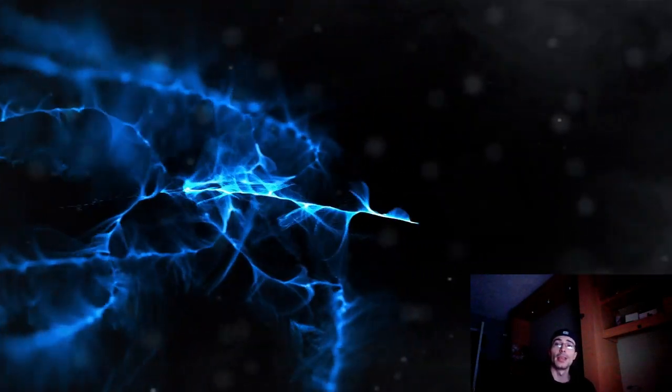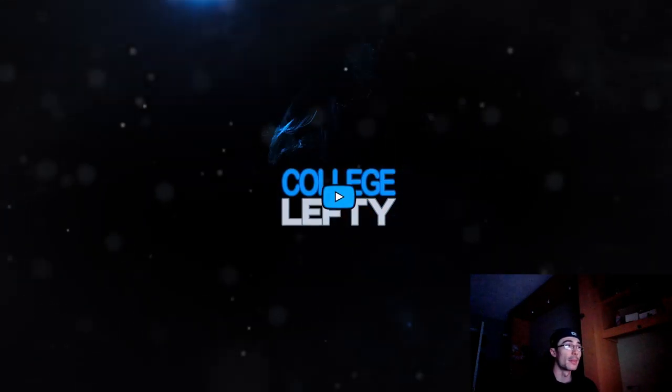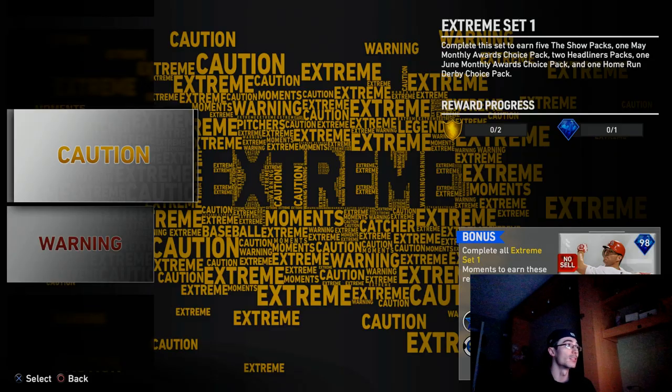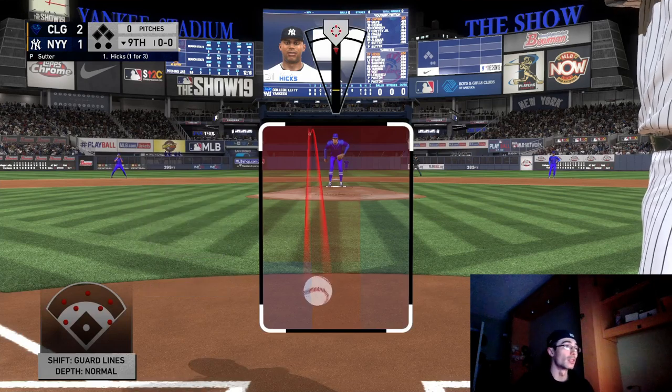What's up everyone, College Lefty here. In this video I have Part One of Moments Extreme completed. I'm going to be going over some tips and tricks on how to complete some of these missions. SDS did launch this brand new program live today around 12 p.m. Pacific time, 3 p.m. Eastern. You are able to redeem a 98 overall Jim Edmonds as well as a 98 overall Andrew Miller. The only way to get Andrew Miller is to complete the first set, and the only way to complete the program in its entirety is to get Jim Edmonds first and then complete the second part of Moments Extreme.